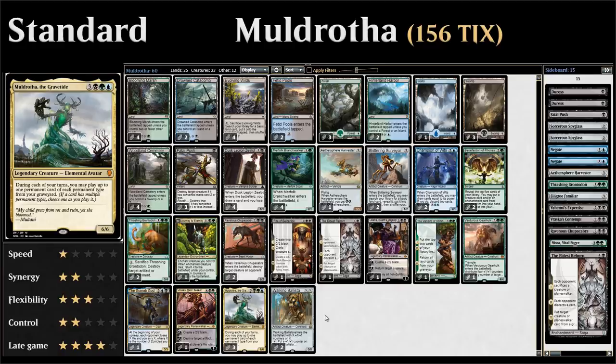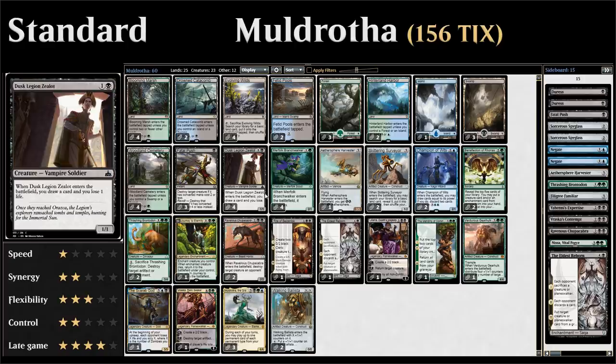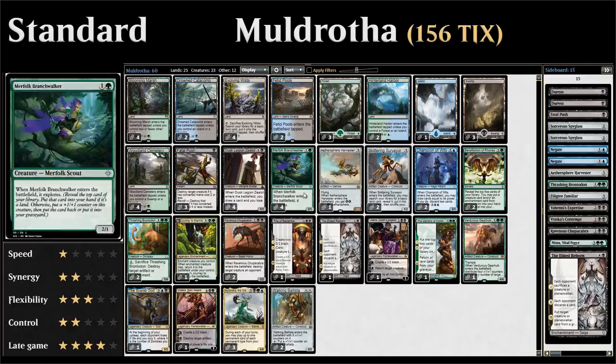Let's take a look at the rest of the deck, starting with our one-drops. We have three copies of Fatal Push for cheap removal to survive until the late game where we can start grinding. We also have four copies of Dusk Legion Zealot — a two-mana 1/1 that when it enters the battlefield, we lose one life and draw a card. This helps set up our hand and it's a nice target to return from the graveyard since we draw a card again.